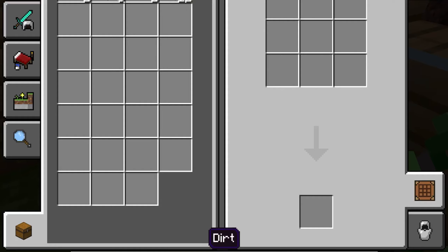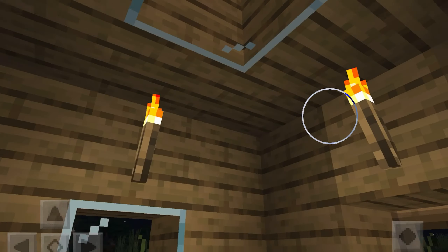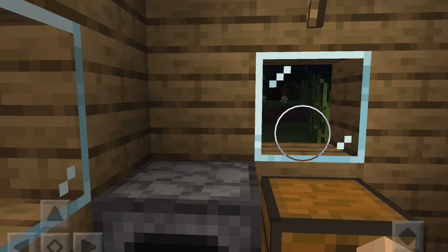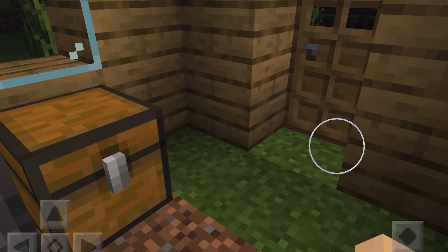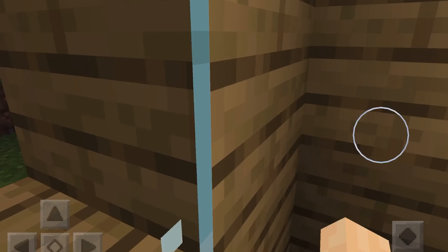I'm just going to craft some more wood planks so I can make a chest, because it's quite important to have a chest in my house. Maybe I could put it next to the furnace in front of the window — that'll be quite nice. My house is coming together quite nicely. Oh, there's a creeper outside!